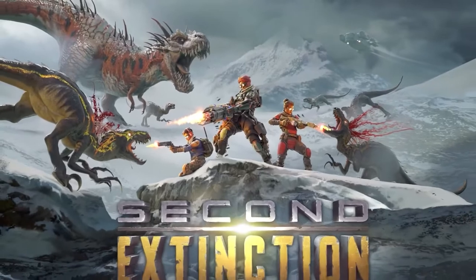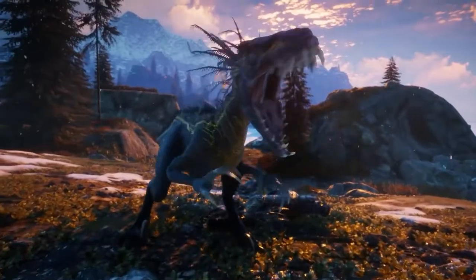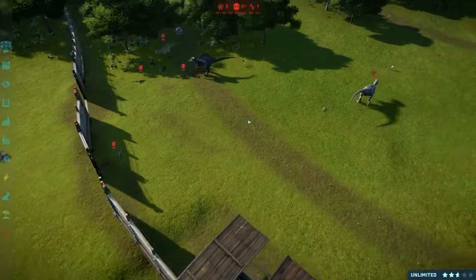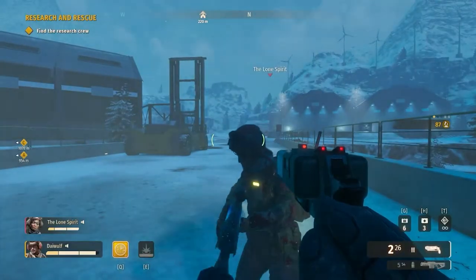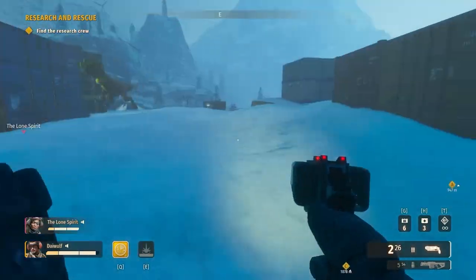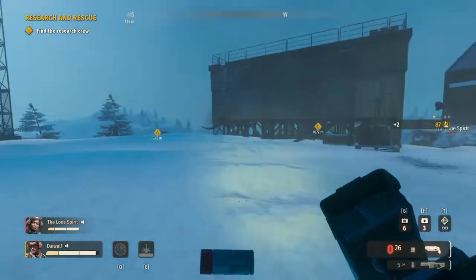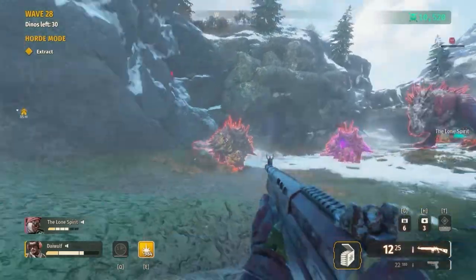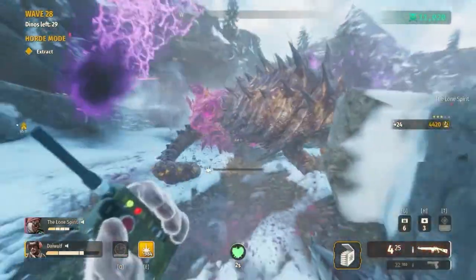This is Second Extinction. The developers over at Systemic Reaction have touched a genre that seems to have been cornered by the Jurassic franchise, with Jurassic World 2 being the latest entry. Second Extinction throws the image of dinosaurs into a blender, and what we got — let's just say — was a game I wasn't expecting. The overall design aspect of these dinosaurs is rigid to its core, with gameplay that feels like Doom, Jurassic Park, and Left 4 Dead had a baby.